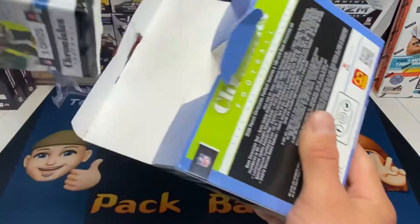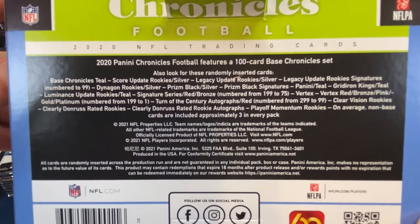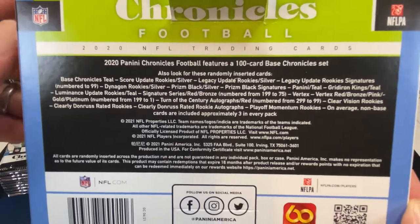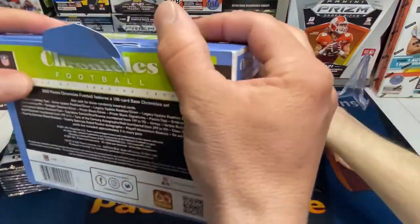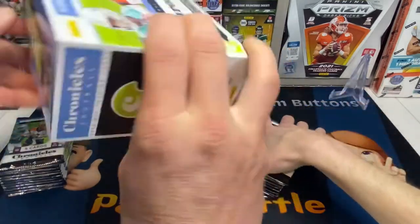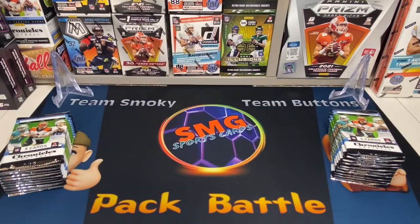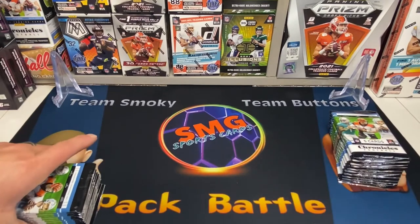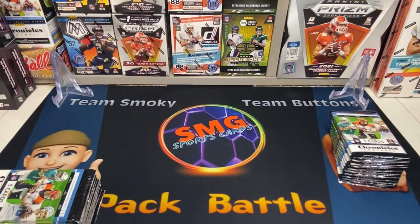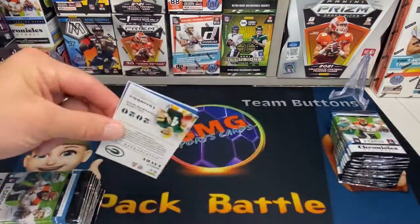You can see the pack list nicely tucked in the center of the box. If you desire, pause your screen and check out all the good stuff you can get in here. This will probably be our last break of 2020 Chronicles — we have opened the heck out of this stuff. She's jacked up on Smarties and ready to go. I'll go first.